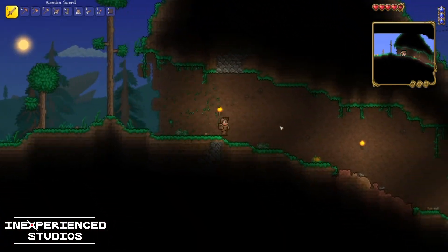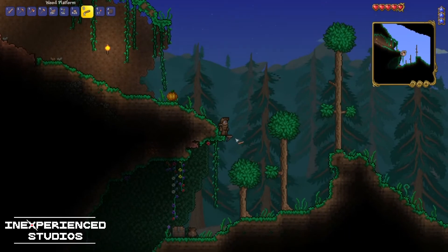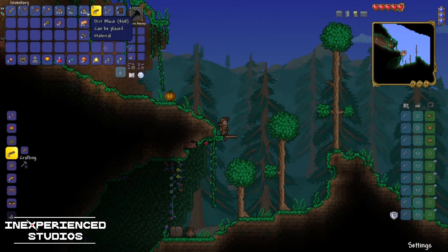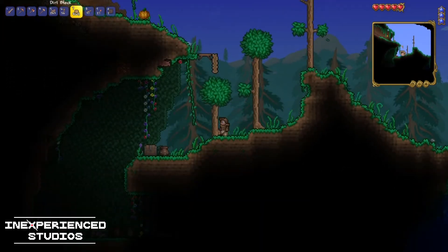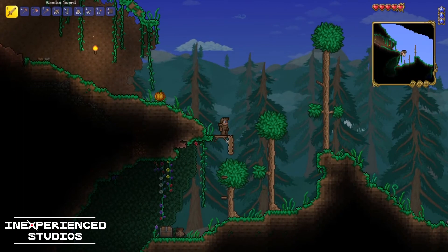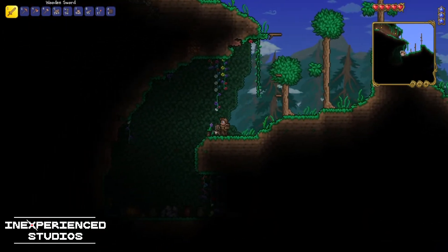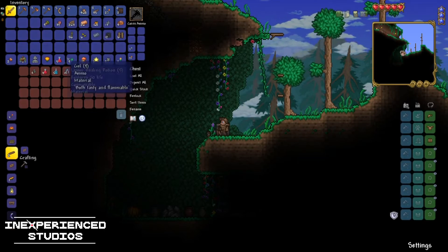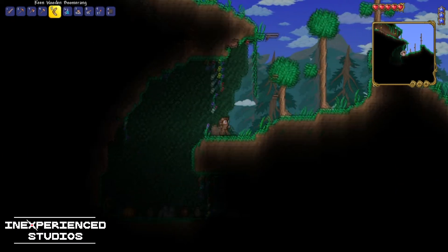Beggars can't be choosy. There's my little copper mine. There looks to be some stuff down here as well - oh there's a chest! How does one get down there? Let's use some of this dirt. Can I place on this tree? Oh I can - we didn't even need the dirt. Let's smash that open. A boomerang - that's a weapon for sure. I don't need that rope. Recall potion, lesser healing potion, grenades.